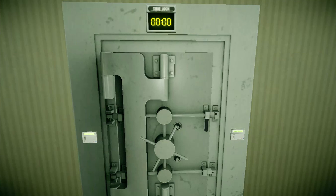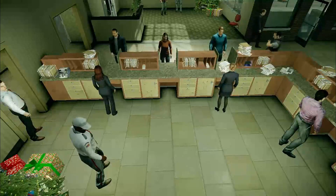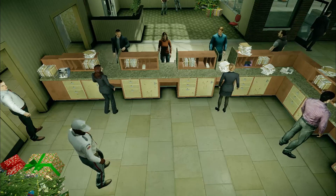The vault has two keycard slots. You need two keycards to open the vault. The bank manager will have one of the keycards, but if he doesn't have it, then it could be in the briefcase. The other keycard will be on one of four bank employees.